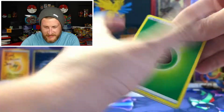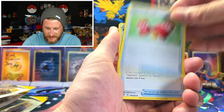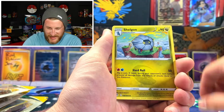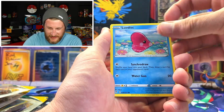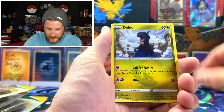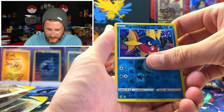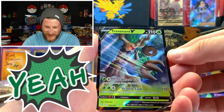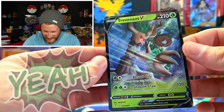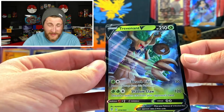It's been a while since Luvdisc has been in a set. We got a Grass Energy, Switching Cups, Elemental Badge, Shelgon, Luvdisc, Fletchling, Chinchow, Petilil, Dino, a reverse Carvanha — and awesome, a Trevenant V! Very very cool. This one does seem like it's going to be pretty commonly pulled — one video I did watch of Evolving Skies openings, the person pulled a lot of Trevenant.